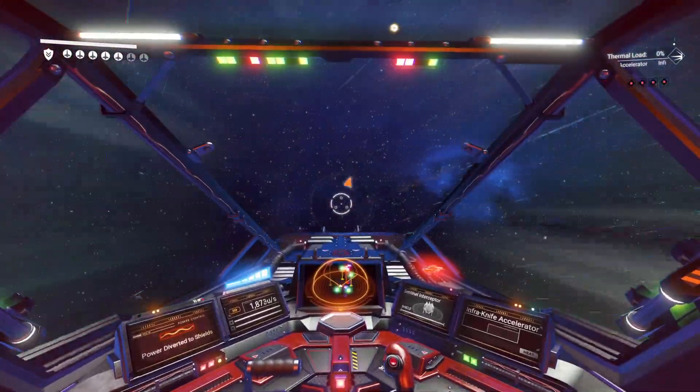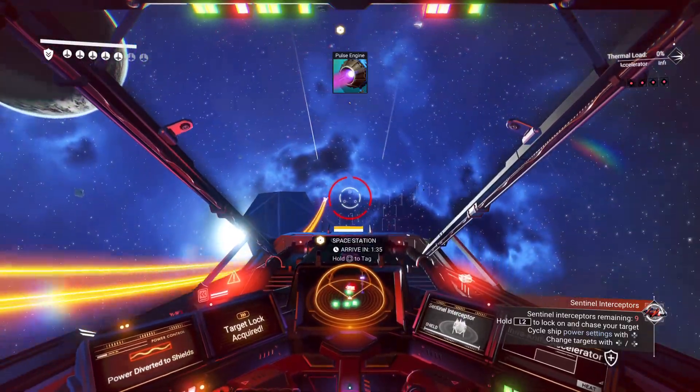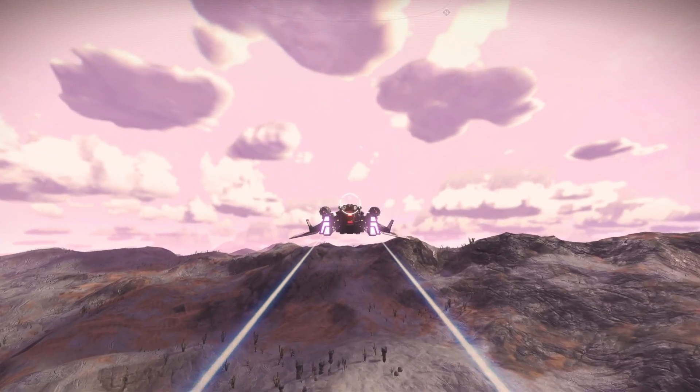Diverting the power to shields there was a very noticeable difference as well. I allowed the enemy ships to shoot at me for quite a while and the ship shields were able to handle it no problem.